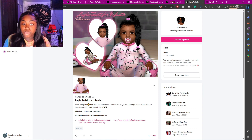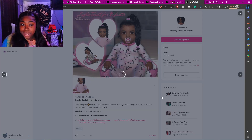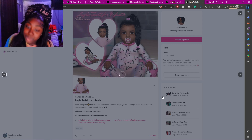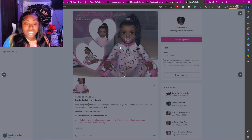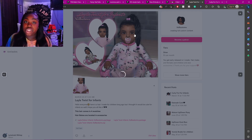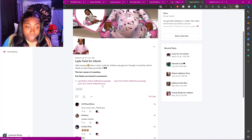The next one is the Layla twist for infants. It's cute little twists — maybe your infant was born with a lot of hair. This is some really long hair for your infants; they're gonna have inches, baby inches. It's a really cute hair and I'm going to go ahead and download this one too.